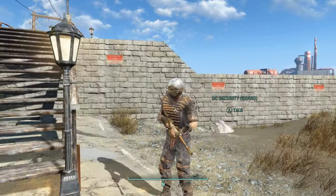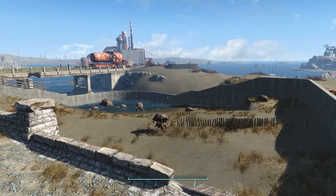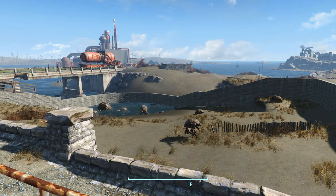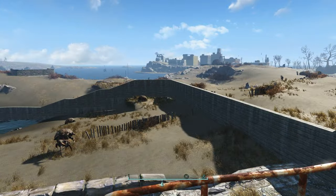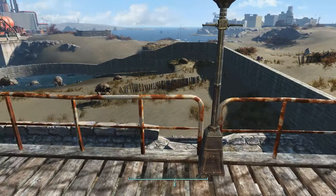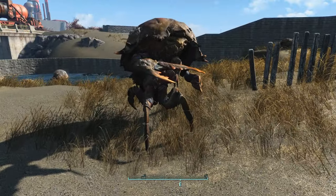Coming up here we have my mirelurks in their somewhat natural habitat. I have fenced off the area. I did have actual NPC mirelurks walking around, but they glitch really really bad — they just walk up to a wall and keep pushing against it until they glitch through and come up behind me and attack. I put like five or six in there and ended up having to kill each one as they got through the walls, so I just did statues instead.